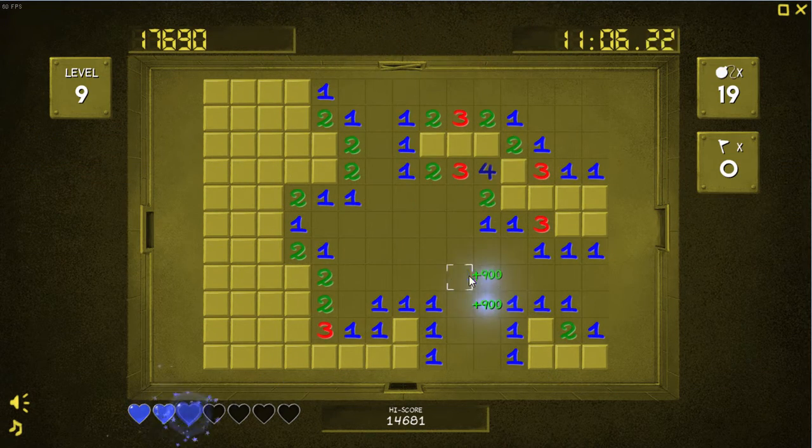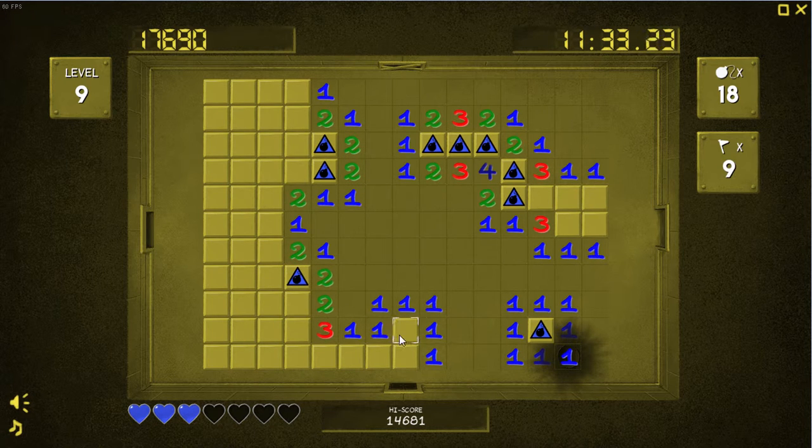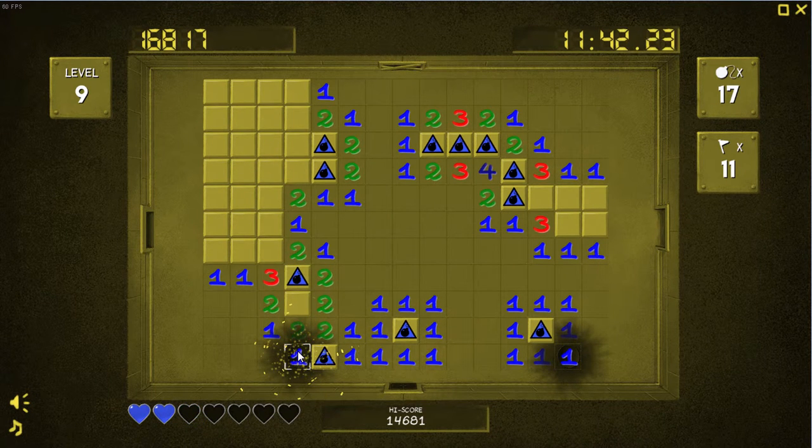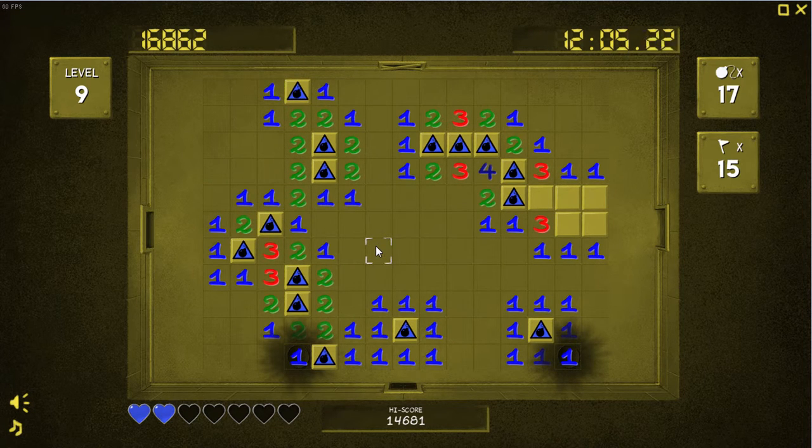Level nine, guys, and one heart. We just found a bunch of them. Damn it, what the hell? All these are bombs. I'm so lucky. I'll just go by the corner numbers first. At least it makes life easier. I can click this one though, and this one, and this one enables this too. Now these five blocks are left. Definitely one.